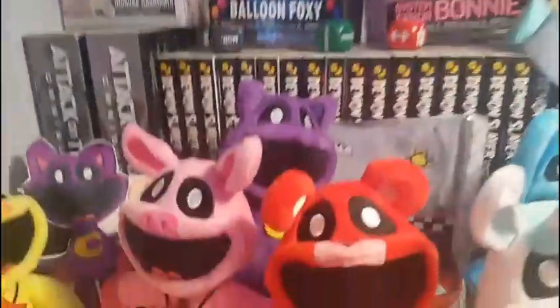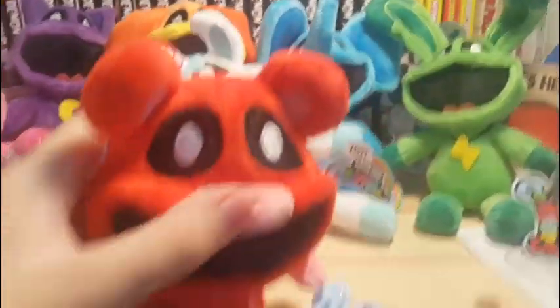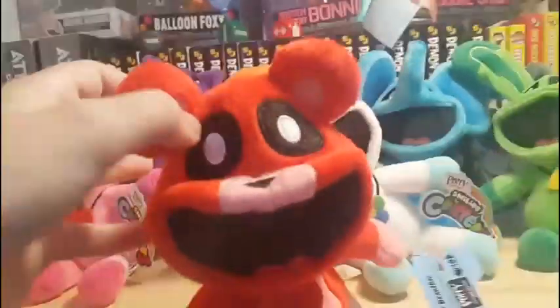Pretty much all of them for the body have the same plush pattern, except for obviously the hands - you can see that on CraftyCorn. Let's move on to Bobby Bearhug, who was the third plushie to be released. Bobby's little flap there doesn't exactly want to stay down for mine - it'll probably take a bit of pushing or holding there. I forgot to mention Dog Day has his little stubby tail. Bobby Bearhug's tail is a ball for a tail. These are actually really soft plushies, just like all the other plushies on poppyplaytime.com.